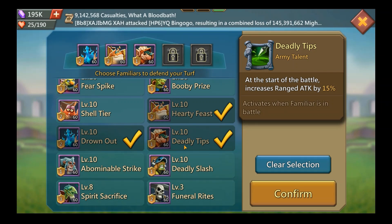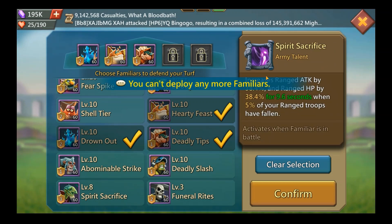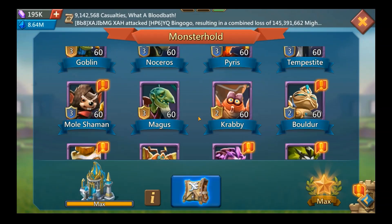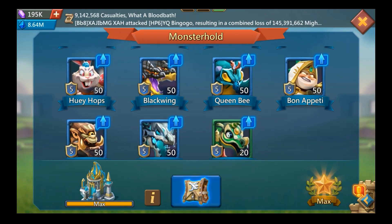I personally like having my range unit familiar — it boosts range units 100% of the time while my wall is up, so that's a good one to have. Later on there are other options, like the infantry and cavalry 5% attack familiars, but they're only going to proc sometimes — they won't be useful 100% of the battle.